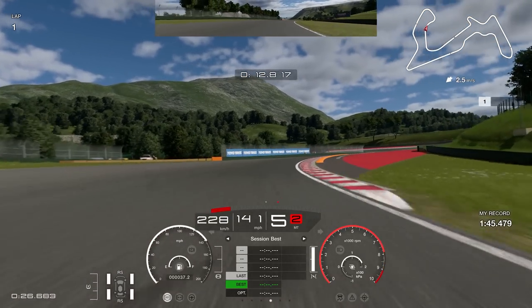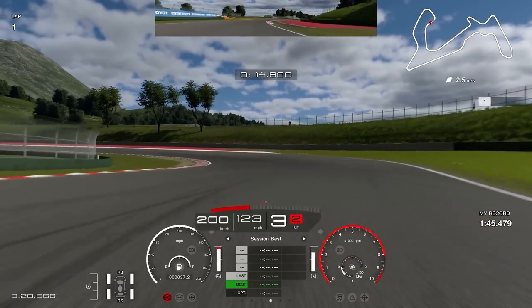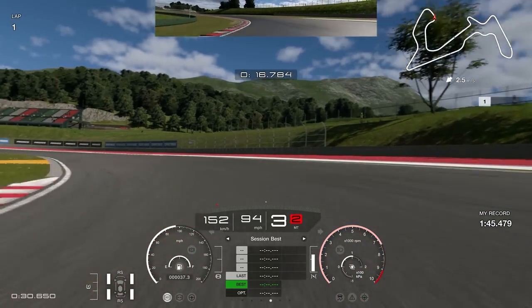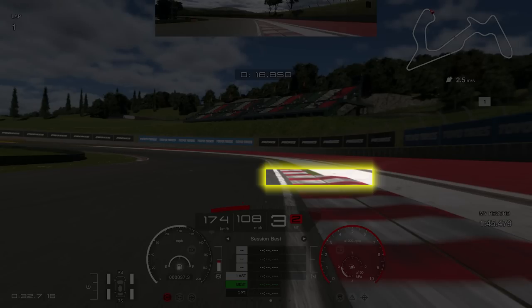Heading towards the double left-hander and right-hander, at the end of the curb brake in a straight line, then trail brake a little bit into the corner. Get your tyre on the inside of the kerb on the left-hand part — that allows you to rotate a little bit so you can follow through very quickly. I don't quite manage to get my tyre on the inside this time, so I have to lift a little to avoid running wide. If I had got my tyre on the inside, I would have been fine.